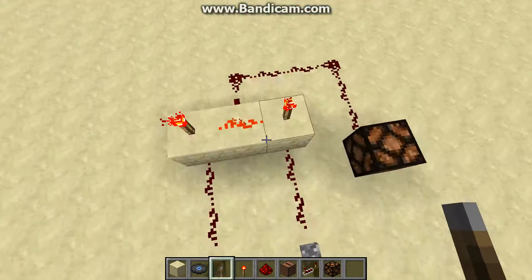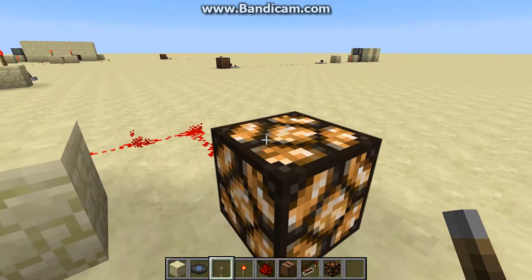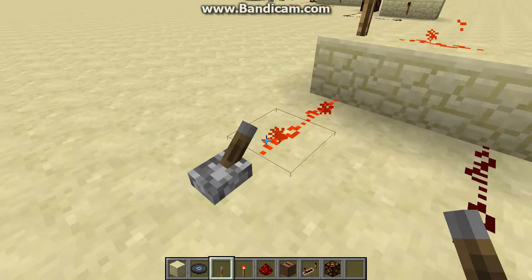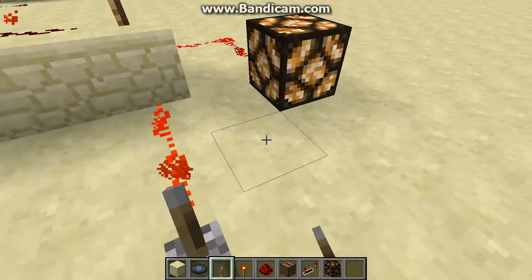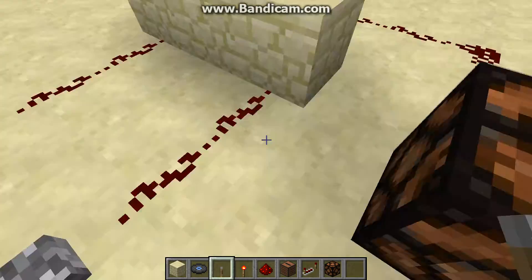For somebody who likes binary, the inputs need to be 1, 1. So input 1, 0 gives 0; input 0, 1 gives 0; input 0, 0 gives 0; and only when it's 1, 1 is the output 1.